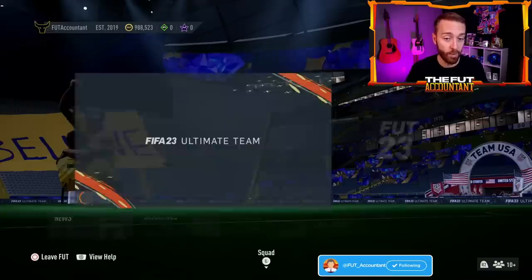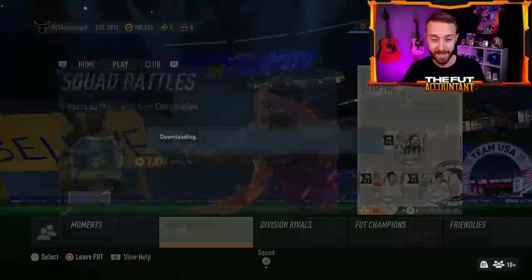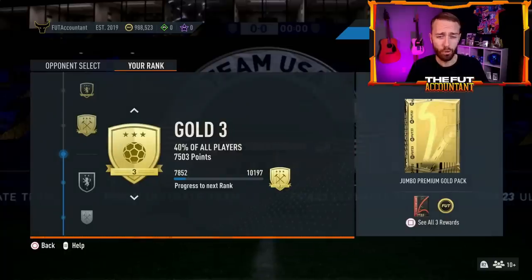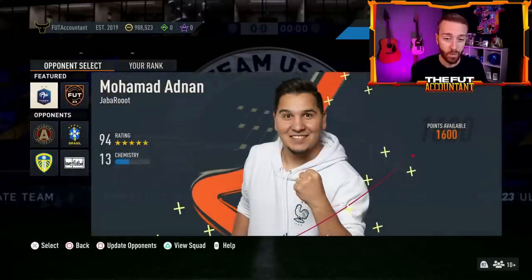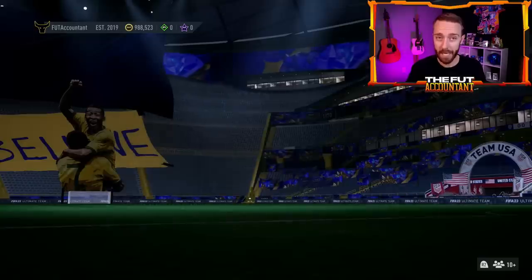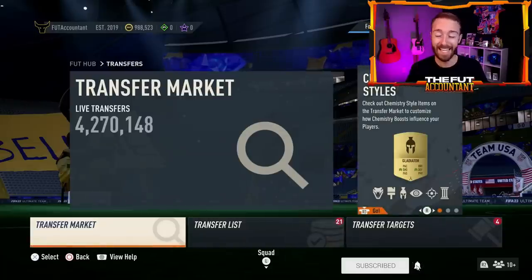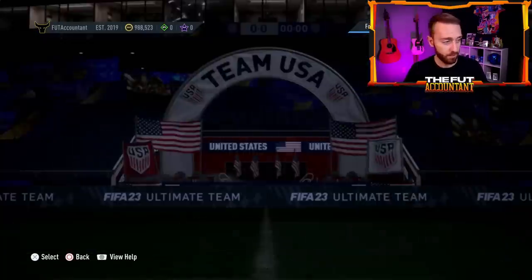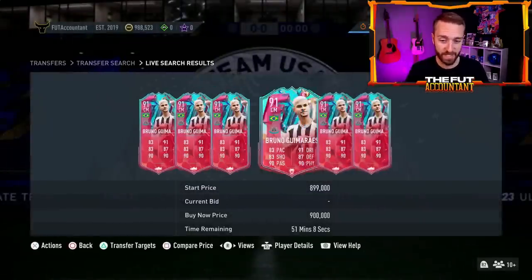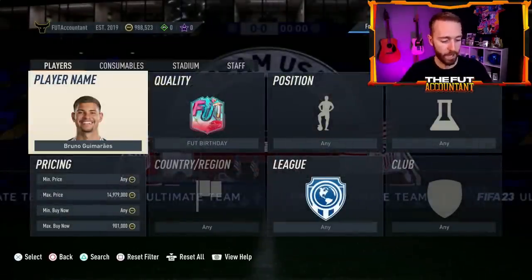Today on Sunday we're getting squad battle rewards, which always brings supply to the market. So many people have been playing squad battles to get objectives done - that's going to bring a lot of supply. If you want to get on some fodder investments today, get on the bids because there will be supply on the fodder market. Even on some of these Foot Birthday cards today, watch the market very closely because that will drop some cards a bit lower in price.